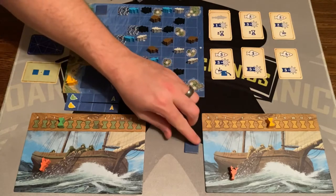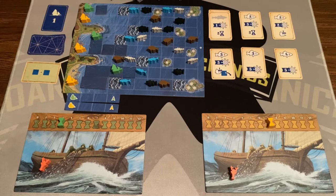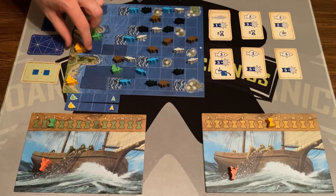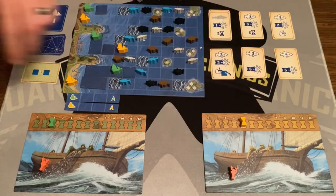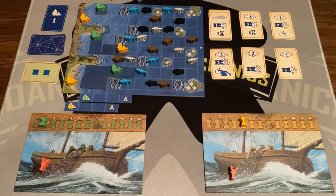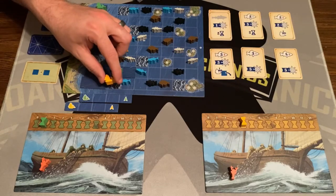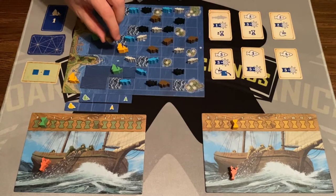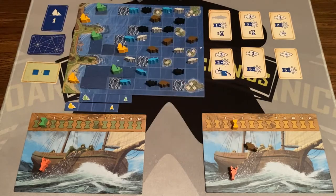Yellow is going to move as well. Green moves a boat one space for one time. Yellow then moves some boats: one, two, three spaces. Green moves another one forward, which advances their fleet token — that's the whole point. Yellow then decides to fish instead of moving further, capturing the one fish orthogonally adjacent to their boat for one time. It goes onto their player board.